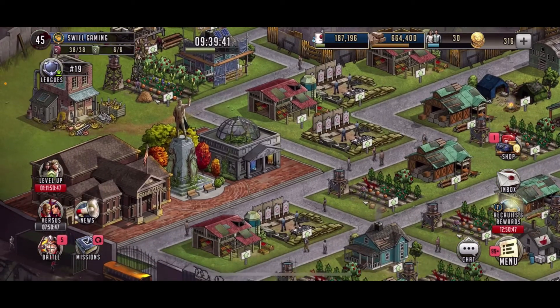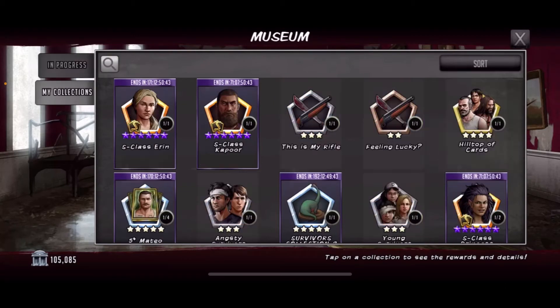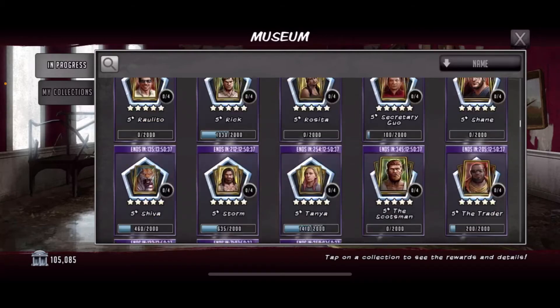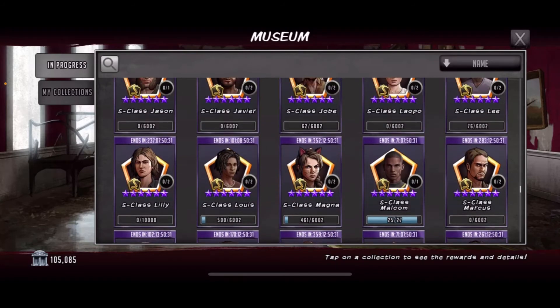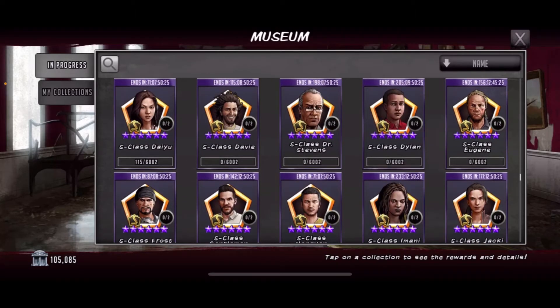What you'll do is go to your museum. I usually go to progress and sort mine out by name — that's just what I do, you can do it however you want as long as you find those people you're looking for. So we're looking for Aaron and we're looking for Kapoor. Scroll down and look for Aaron first — she's like a leader, actually we'll go over all their stuff in a second.